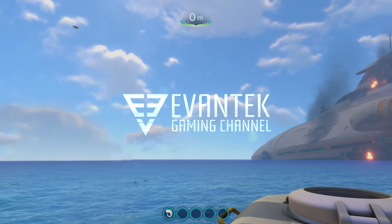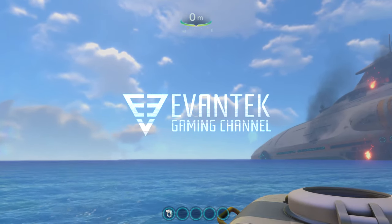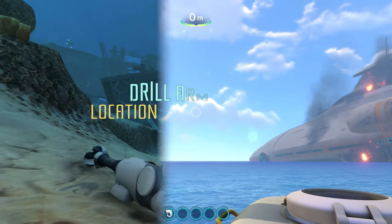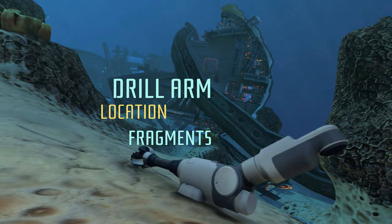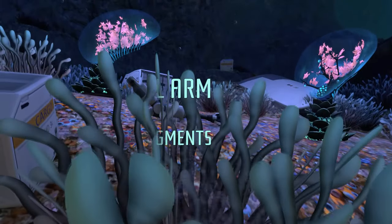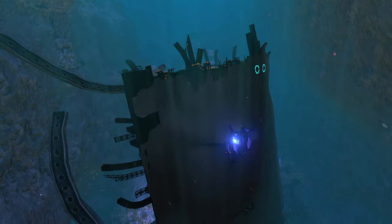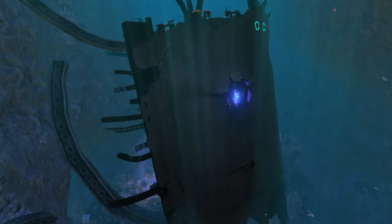This is another video requested by you guys — how to find the drill arm in Subnautica. I'll show you two spots where you can potentially find the drill arm, and yes, it is chance-based. You can actually have no drill arms in the locations I show you, but there will be a chance for them to spawn.